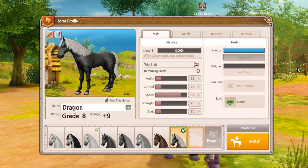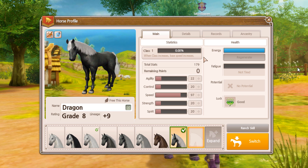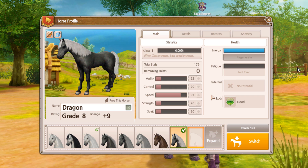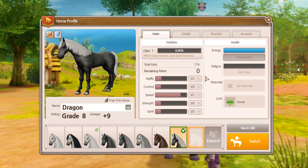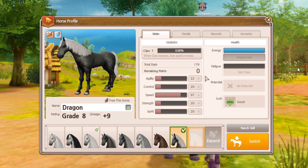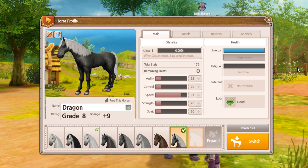Now let's talk about total skills. The maximum total skills possible at birth for any foal in Alicia Online is 179. The maximum any one skill can have at birth is 99, but this is only possible if all other skills are at 20 each. After leveling your horse to max, the highest possible total skills is 209, and the maximum in any one skill after leveling is 120.